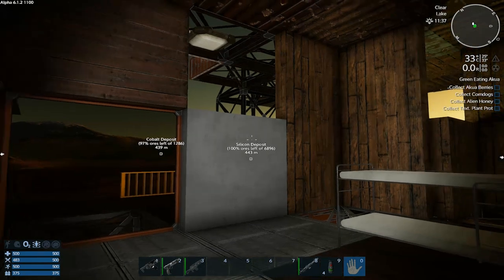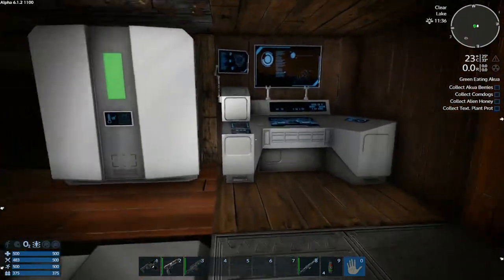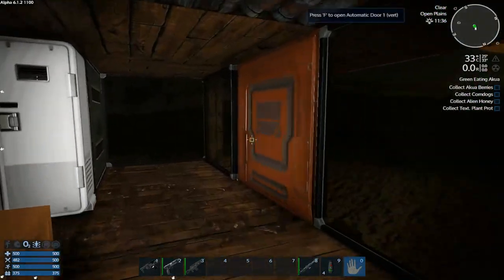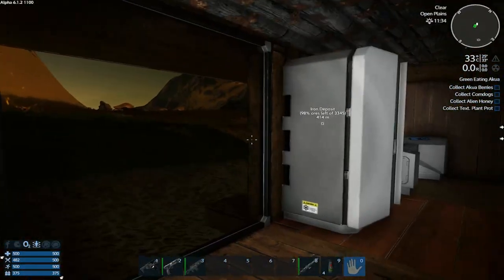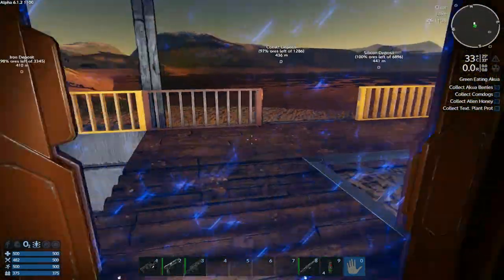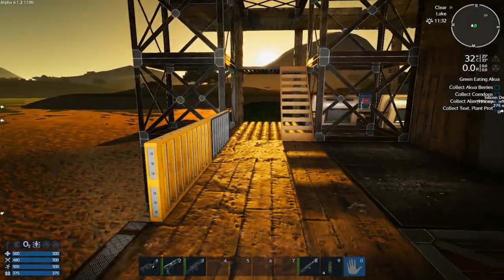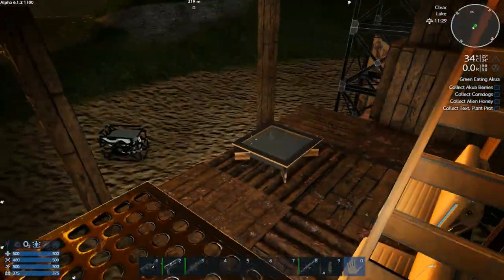What's up everybody, Sparrow with a Gun here from Sleepless Nights with another episode on Empyrion Galactic Survival. When we left off in the last episode, we started off our new game with a fully reloaded Alpha 6 world, so that we got all this cool stuff like this new shack area, which was kind of neat.